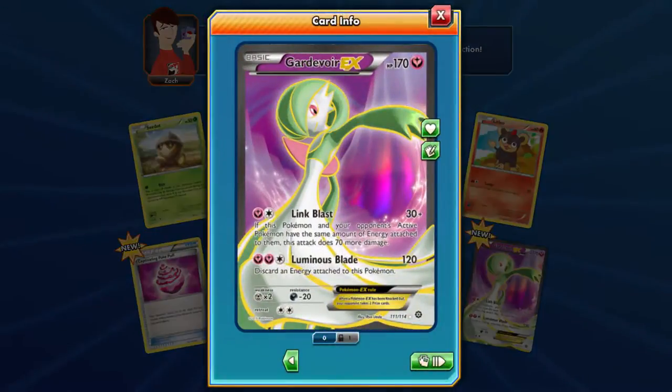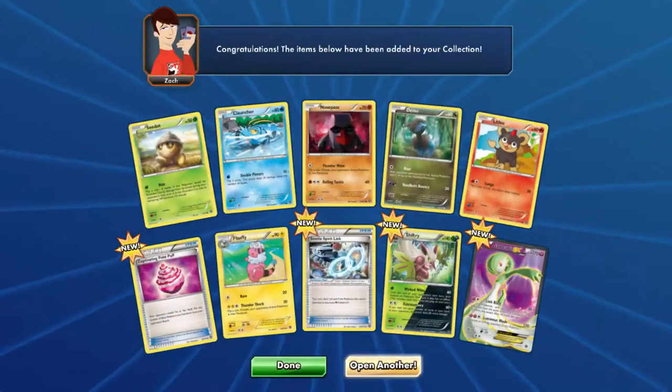Oh yeah! That's a good start — Gardevoir EX. Link Blast. This is a new Gardevoir EX — she actually has different moves than the one from Primal Clash. Luminous Blade. Link Blast: if this Pokémon and your opponent's active Pokémon have the same amount of energy, it does 70 more damage — so 100 turn 2. If both players are putting out energy at the same time, that's a turn-2 100 damage. Then 3 energy to discard energy attached to this Pokémon — that's a good way to manage it. Full art ultra rare — very nice, good start.